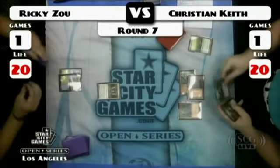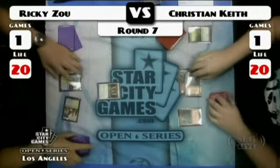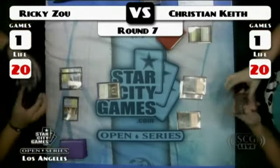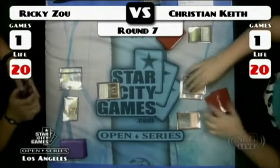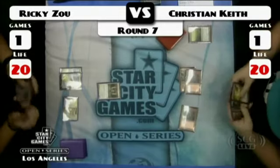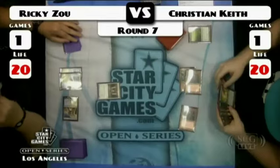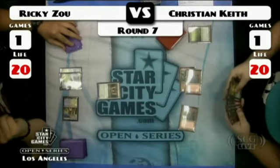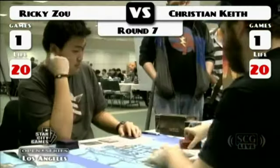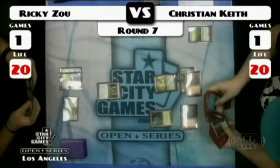We're starting out with a Stoneforge Mystic up against just an Explore into an extra land. He passes the turn. This is such a dangerous place to be in against Cawblade when they pass the turn with two mana up, ready to drop their sword into play with their Mystic or ready to Mana Leak your spell. He's playing three mana — he's probably going to hit Cultivate. And that's what comes down, searching his library for a Mountain and a Forest.